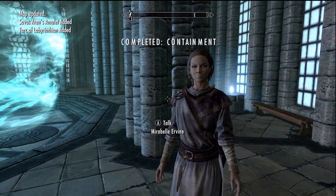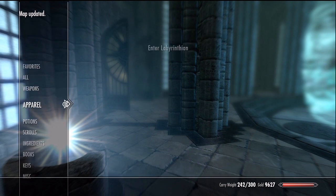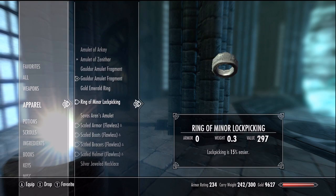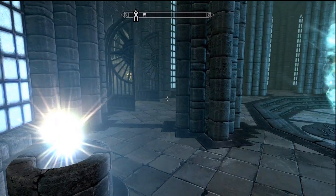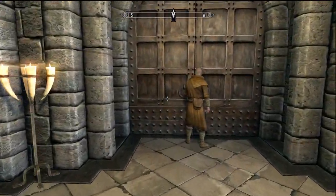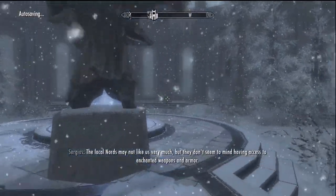We completed that and she gave us the Archmage's amulet. I kind of want to see what that's about. Let's look in apparel. So this is the one we have, which increases my magicka by 30. The new one is way better — let's put this bad boy on. Magicka is increased by 20 more extra points than when I originally had it, which is nice. 50 points total even if I didn't have that necklace on before — either way, it's freaking awesome. It's more magicka, and that is freaking sweet.